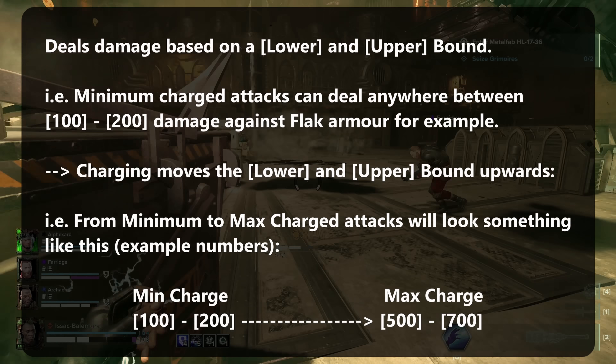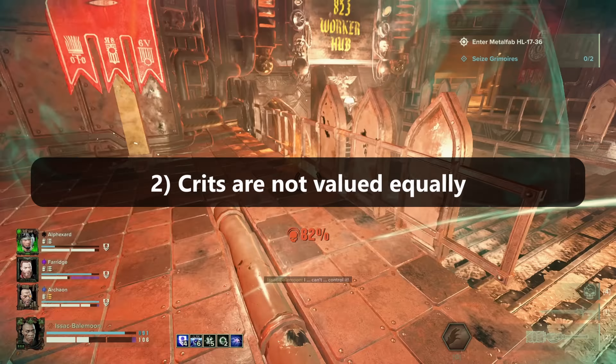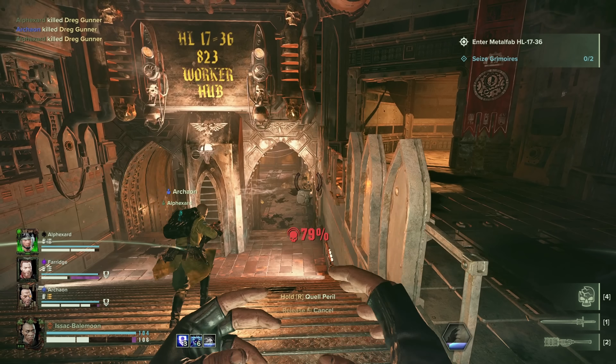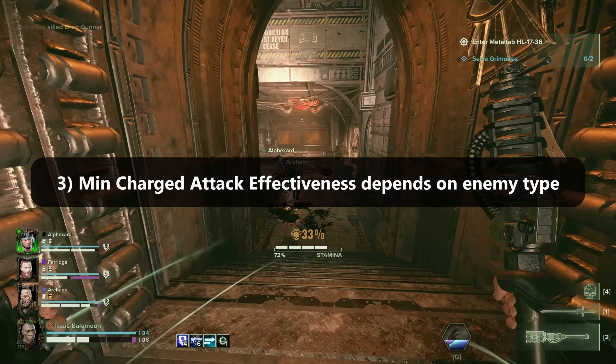The other part lies in how the Surge Staff actually deals damage — this is the main reason why the damage profile numbers are pointless. I'm going to show you a sample range of damage numbers for both minimum and maximum charge damage against Flak; see if you can spot something off. The Surge Staff does not deal consistent damage across charge levels, even at maximum charge. These numbers tell me that the Surge Staff actually deals damage based on a lower and upper limit, and what our charge time actually does is move both the lower and upper limits upwards, increasing the minimum and maximum damage we can deal. That's why even at full charge, the damage numbers can vary quite a bit. The spread is actually wider for Flak armour compared to unarmoured, which helps explain why the armour difference gap widens when comparing maximum charge attacks.